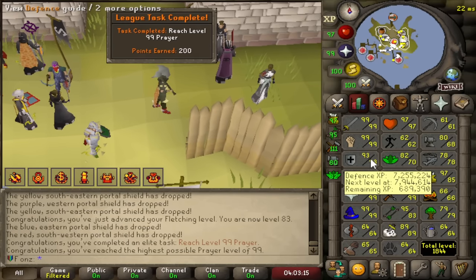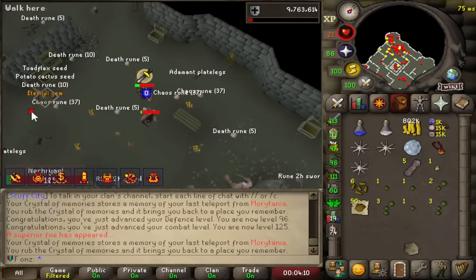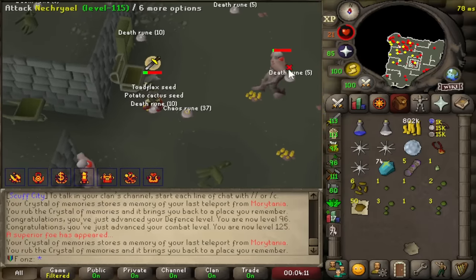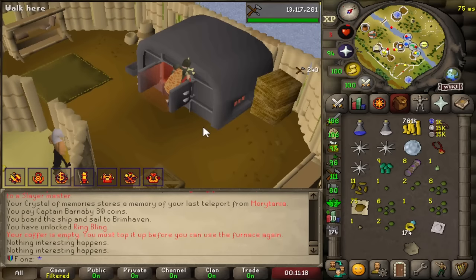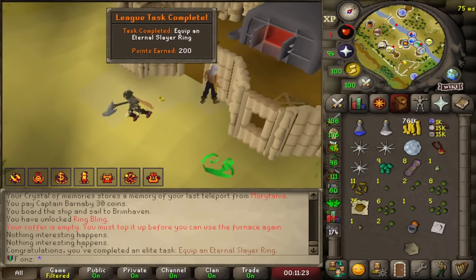We just need some Defense and HP levels which we'll easily get through Slayer. We got an Eternal Gem — that's huge. Eternal Gem on the account. Wield it and we get 200 league points.